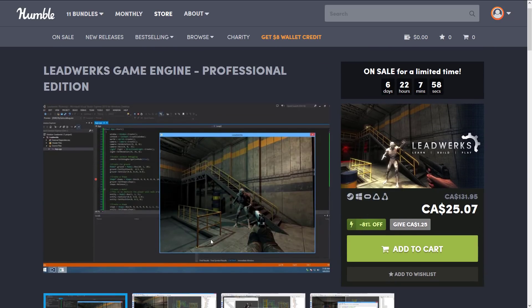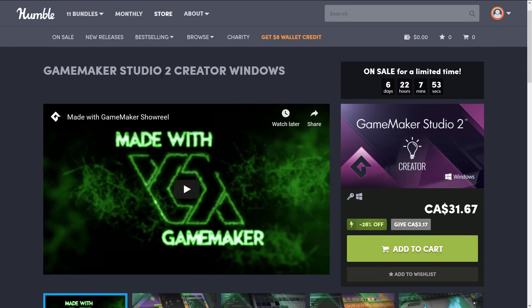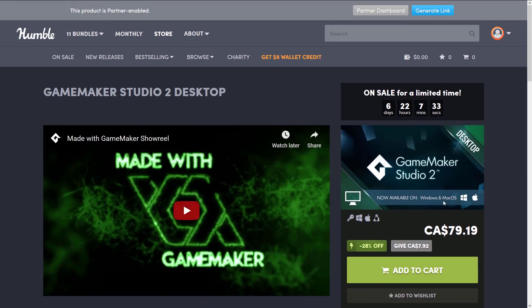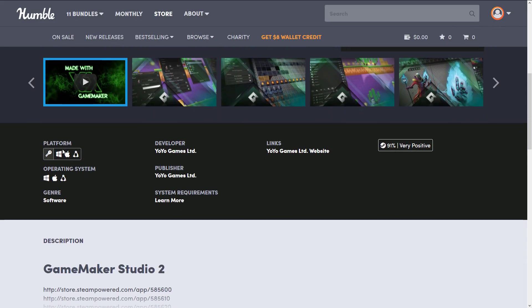The other game engine is GameMaker Studio. A number of GameMaker software versions are for sale — the Mac version, the Windows version, the mobile version, etc. The two I'm focusing on are GameMaker Studio 2 Creator at $30 Canadian, and GameMaker Studio 2 Desktop at $80 Canadian. It's a cross-platform game engine available on Linux, Mac, and Windows. You probably know GameMaker Studio — it's one of the longest running 2D game engine packages out there.